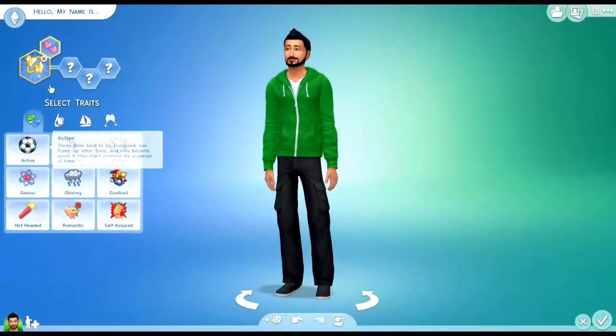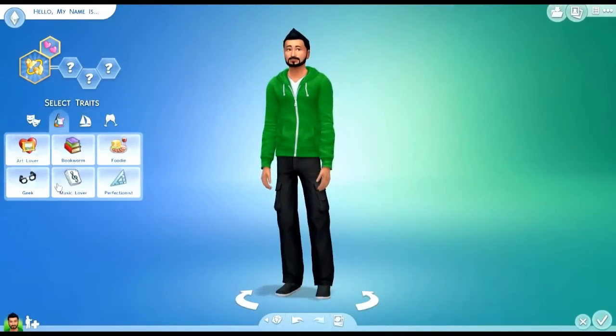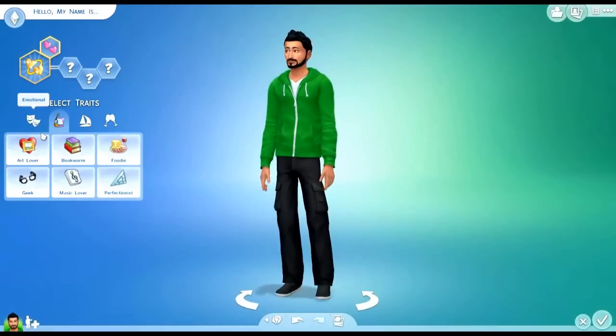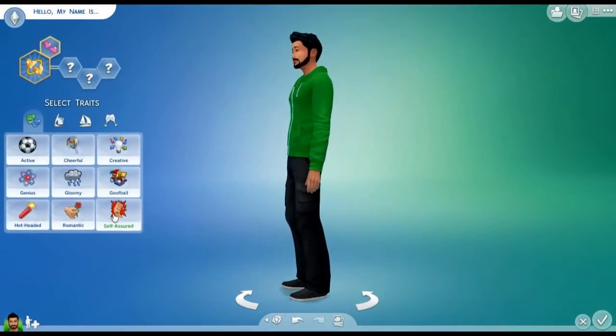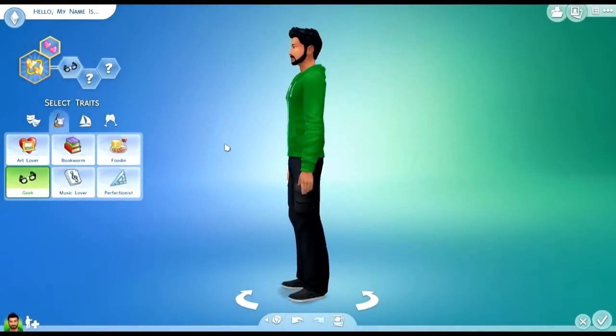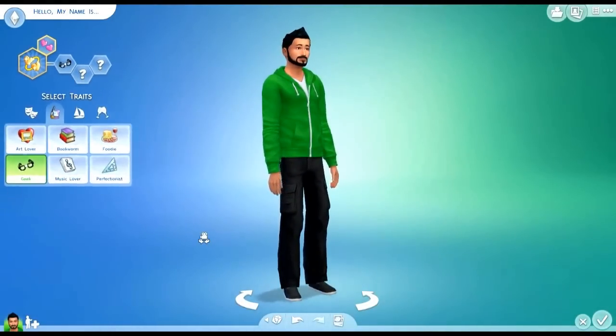Let's go pick a trait. Pick different traits. I like the new trait system — the old one was very hard to find the right thing. What I'm going to do for my character is make him a geek. We'll look at the little animation if you're a geek.